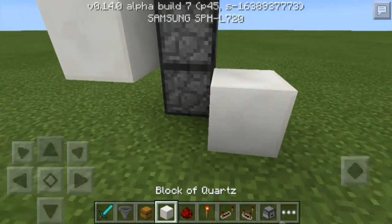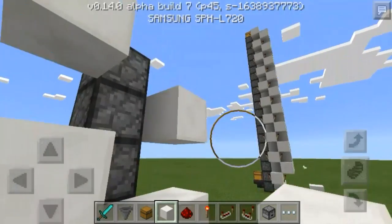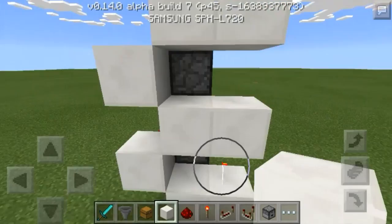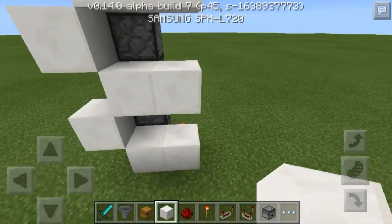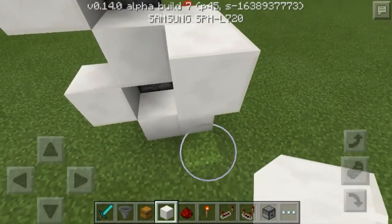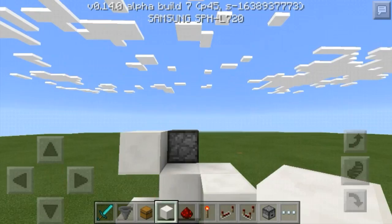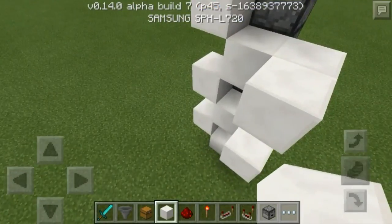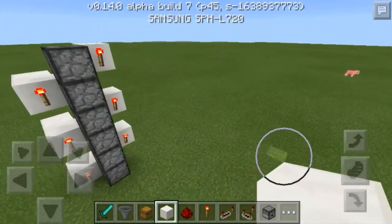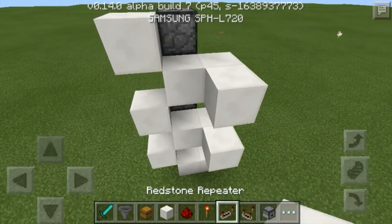After you're done doing that, you're going to place a block there, then place a block there and there — basically doing that all the way up. Then you're going to place a block here, but you don't place a block there on the very first one. You'll place a block on that all the way up. So it should look like this right now. You can just pause and copy it if you need to.